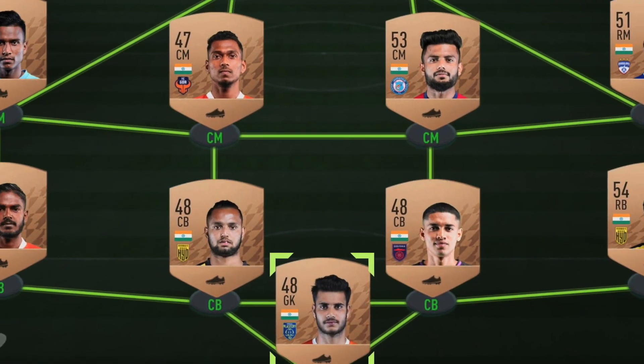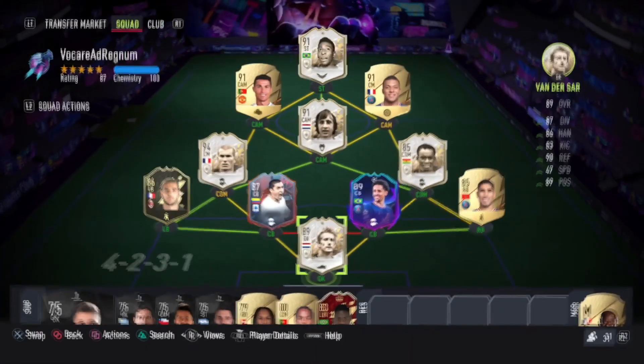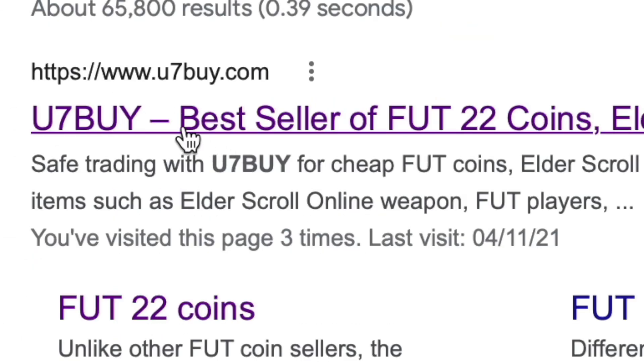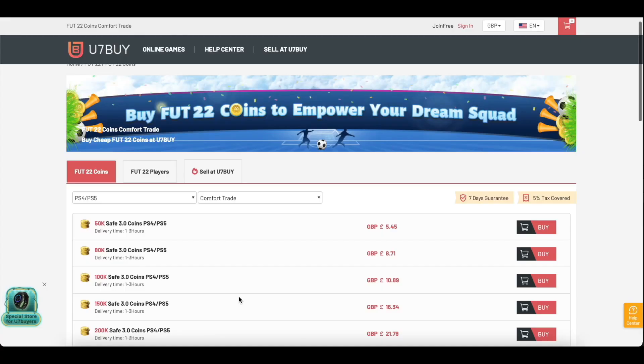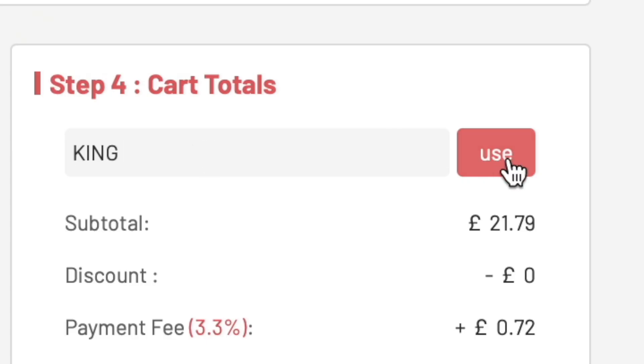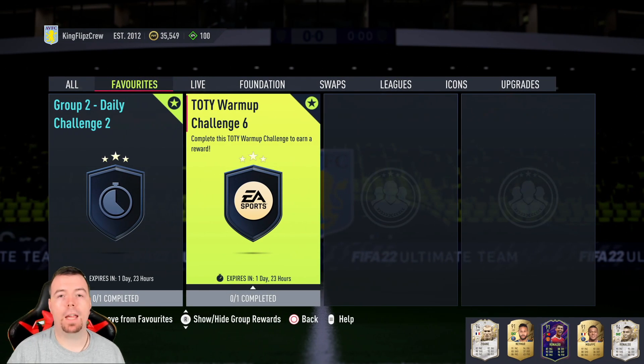Are you bored of having this team? Why don't you turn it into a beast team by hitting U7Buy in the description below — get yourself some cheap, reliable FIFA coins. Don't forget to use the code 'king' to get that cheeky five percent off. Let's get into the video!